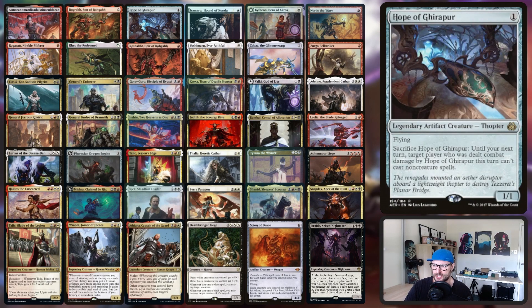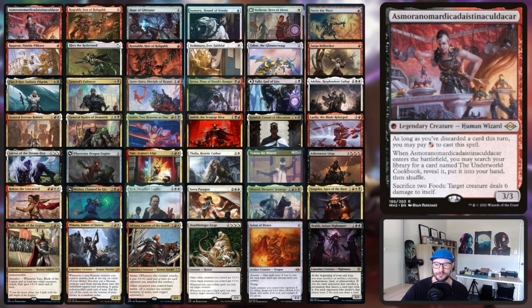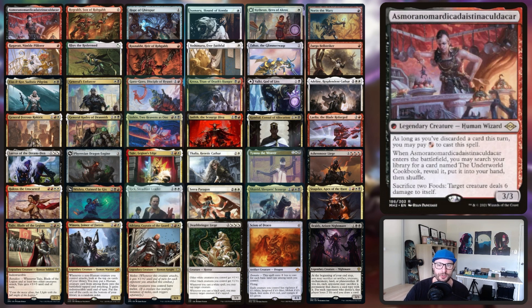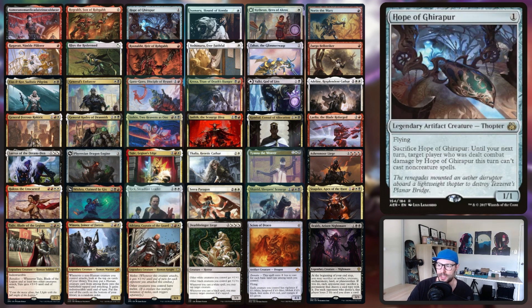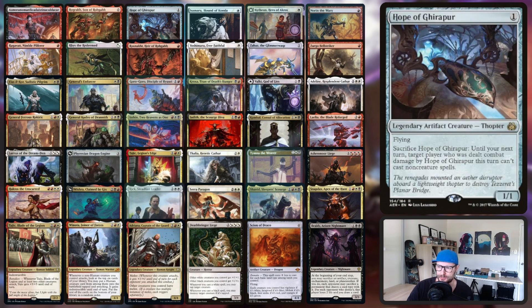First, we've got our creatures. There are a few lower-end creatures — we've got Rograk, Rosnacht, Asmo. All of these are a bit difficult to cast or don't do much on their own, but because they are legendary creatures they're going to work with Jodah really well to increase the strength of all our other creatures. This zero-drop is actually turning into a lord realistically. The other cool thing is we have some actually pretty good one-drop creatures, meaning they've got a couple of cascade targets with these two, and then the Mox Amber as well. So we've got three targets when cascading from one-drops into zero-drops.